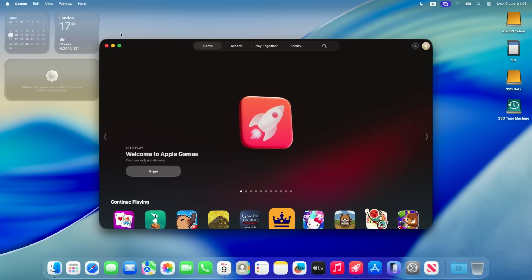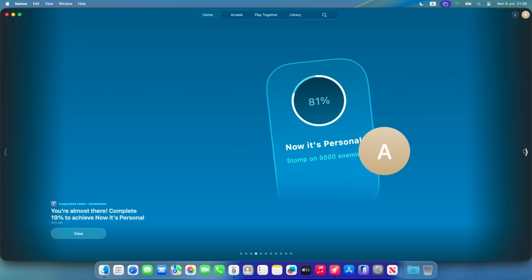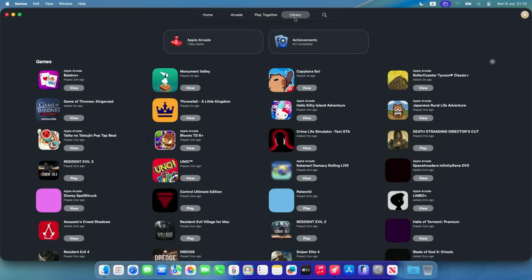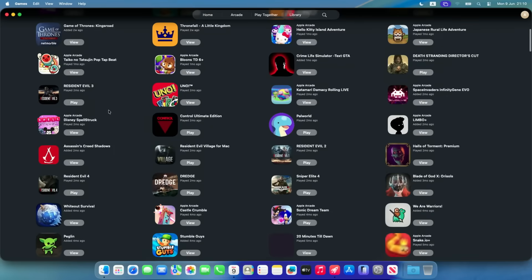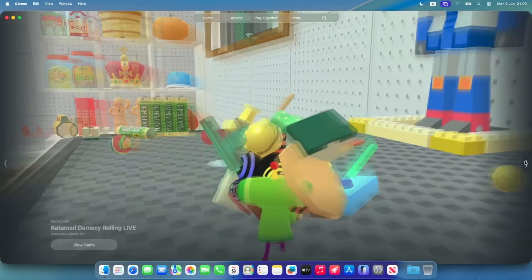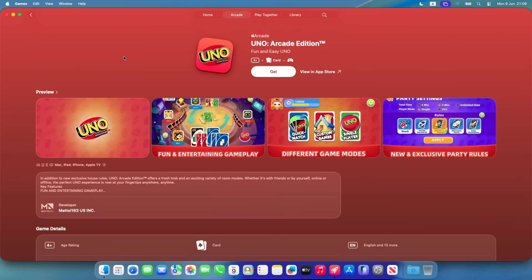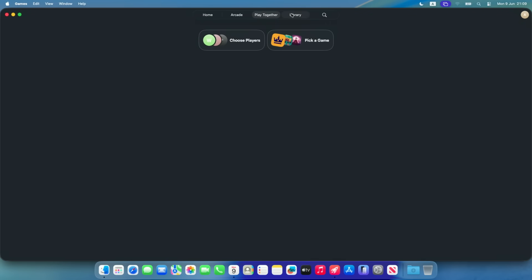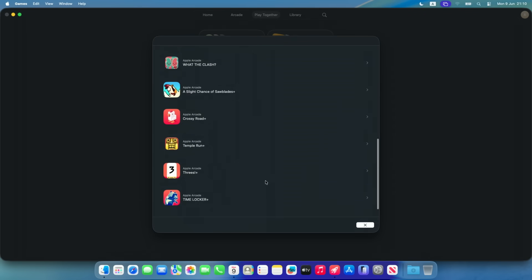Apple has announced a brand new dedicated games launcher, simply called Games. The main benefit over the App Store is that you can see all of your App Store games in one place, not cluttered by other apps. The way Mac games are shown and advertised is substantially better than on the bare App Store. One very cool feature is the ability to directly invite other players to play multiplayer Mac games together.